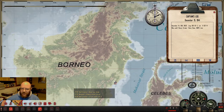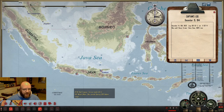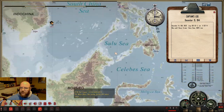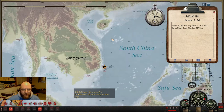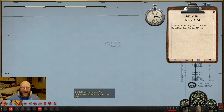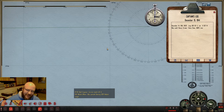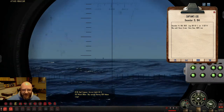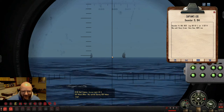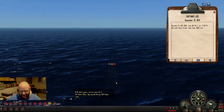Right here — this part of Borneo is the modern-day kingdom of Brunei, but back then it was British up here and most of the island was Dutch. The Japanese launched a couple of small invasion forces out of here and basically took all of this without a fight. This is some of the most oil-rich parts of the world. Later next month they'll attack the Dutch down here. Ship spotted — I bet that's another sampan. Yeah, look at him, he's pretty close.